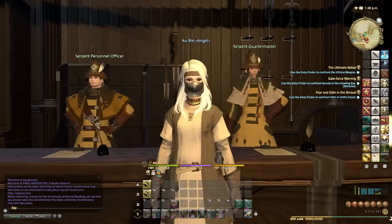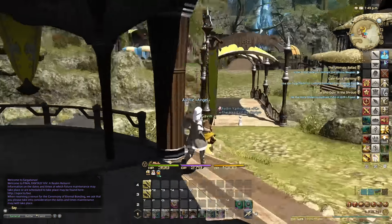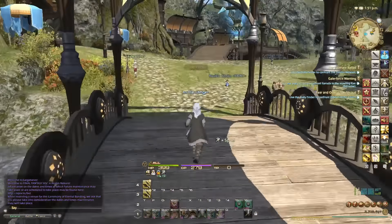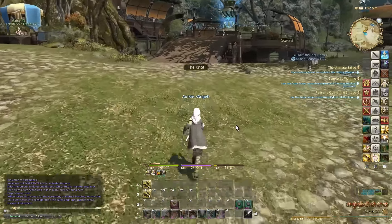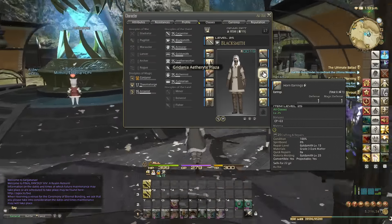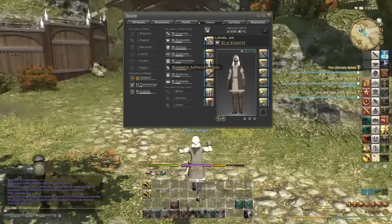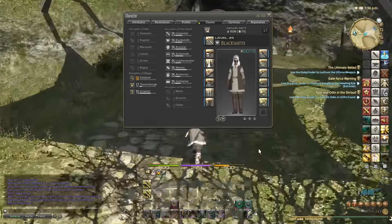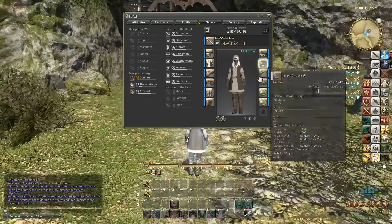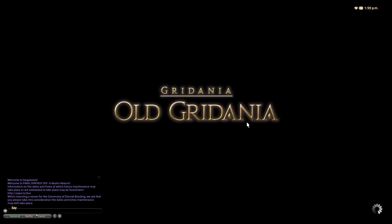Start using the Company-Issued Engineering Manual IIs now, and keep doing the Leve dailies to boost your crafting. I'm also going to show you some quick tricks to save time when upgrading your gear. The main upgrades to get at level 25 are the horn earrings and your main hand and off-hand tools — armor is less important.